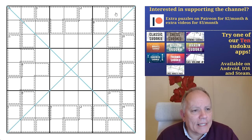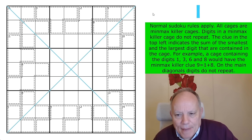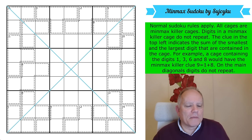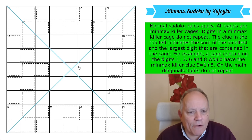Let's have a look at the rules of Min Max Mosaic. Normal sudoku rules apply — we're putting one to nine in every row, every column, and every three-by-three box. All cages are min max killer cages, and digits in a min max killer cage do not repeat. The clue in the top left indicates the sum of the smallest and the largest digit in the cage. For example, a cage containing 1, 3, 6, and 8 would have the clue 9, which equals 1 plus 8. We've also got marked diagonals with no repeats, so each must be a set of digits one to nine.